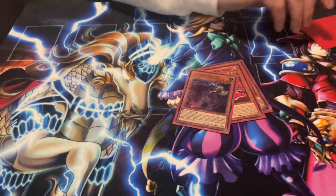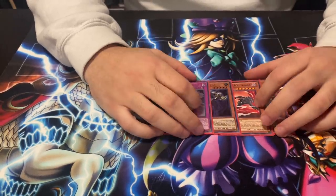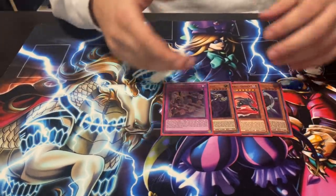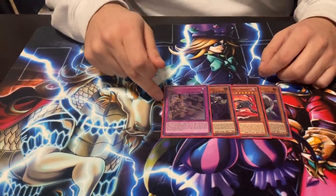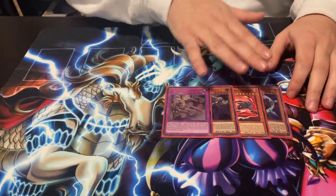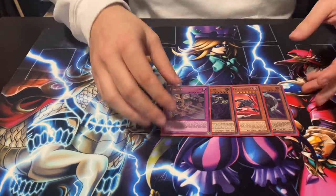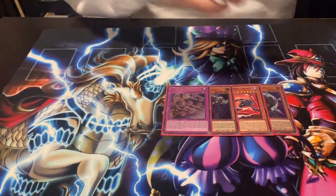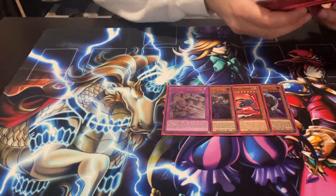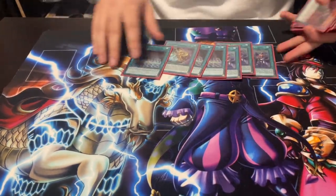Droll is also why we don't play Star Pendulumgraph. The deck has a lot of bricks — Fusion Destiny, Pen Call, Duelist Alliance are considered bricks, plus Pen Graph. What happens when you open two of them? You can't play well going second. That makes it five bricks if you add Star Pen Graph. Star Pen Graph is good with the magicians but not good alongside the bricks, so with just four you're in a perfect position — it's not absolutely necessary.